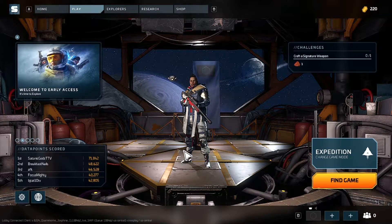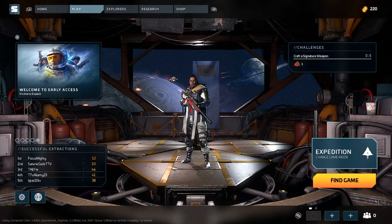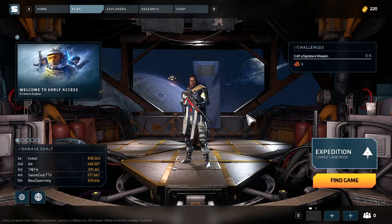They start you out with a random character — you can choose from three characters. This is controller-friendly, as well as mouse and keyboard. I actually think I might just use keyboard.